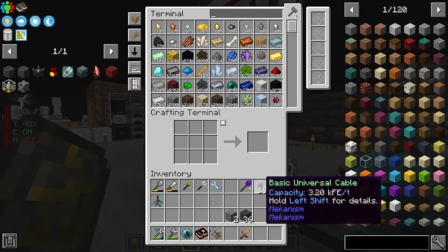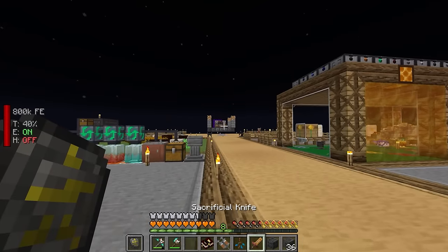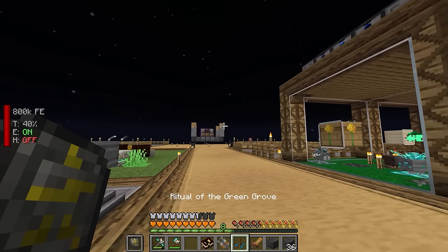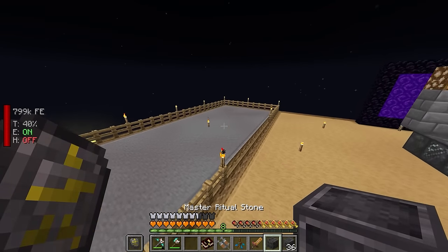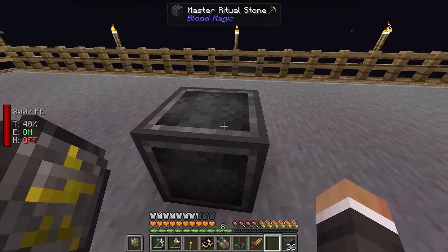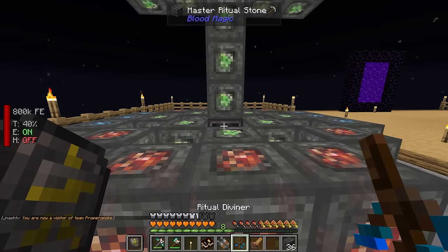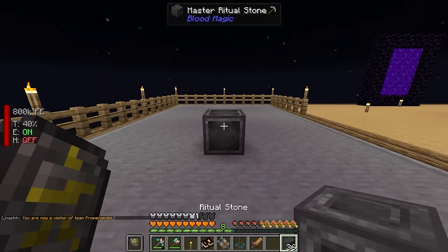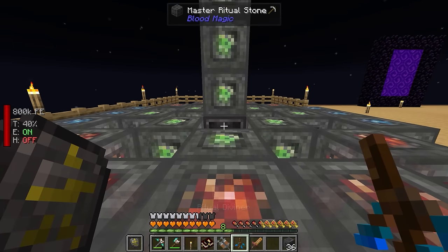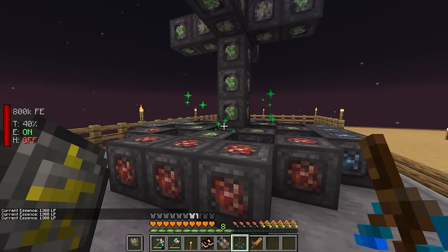Now back over here, we have everything to make the master ritual stone. We take our ritual diviner, shift-right-click to cycle through rituals until we find the edge of the hidden realm, place down the master ritual stone, then right-click with the ritual diviner. Because we used all the inscription tools to make the diviner, it will automatically put down all the ritual stones and color them with the right inscription without needing to go around manually.